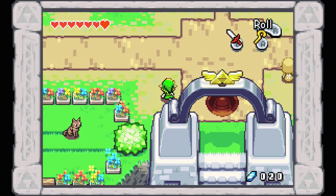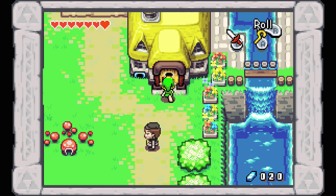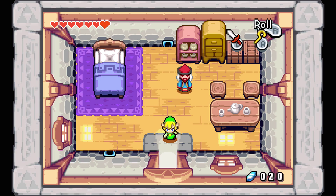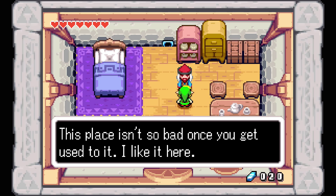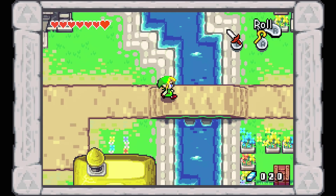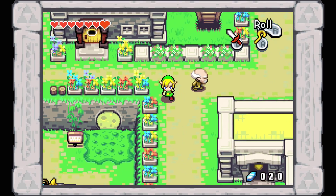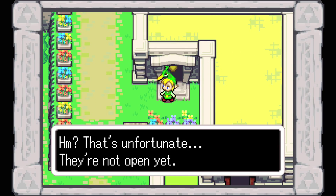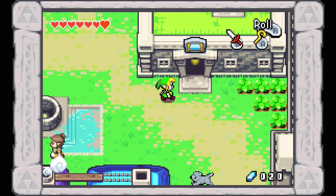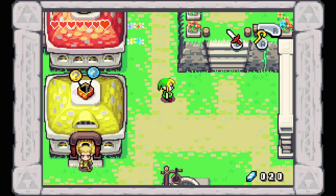Now we want to head over to this side of town. There's a rather important house for us - this guy right here. He comes from a faraway land and will offer to fuse with you, but unfortunately he requires a red kinstone piece that we don't have. Just want to point that out because you'll want to come back. We want to head into the inn, but they're not open yet. I'm legitimately surprised - I thought this was something we would actually be able to do at this point. I guess we're going to have to leave it for later.